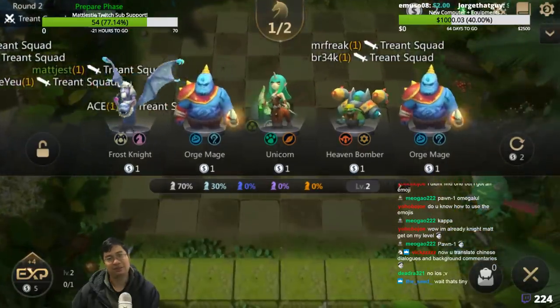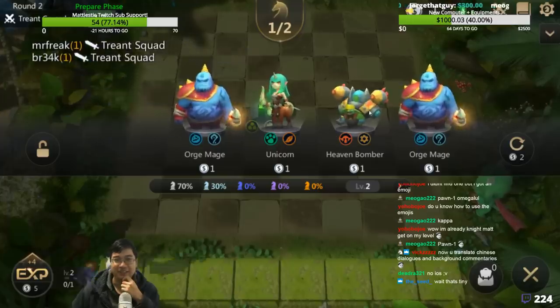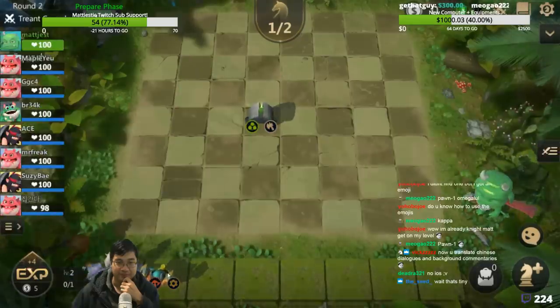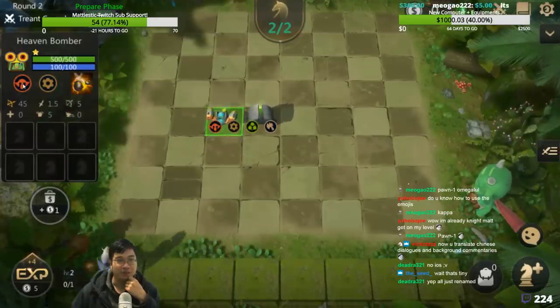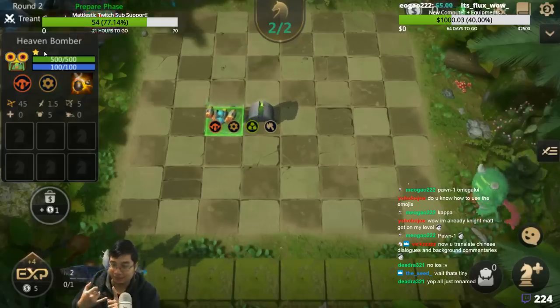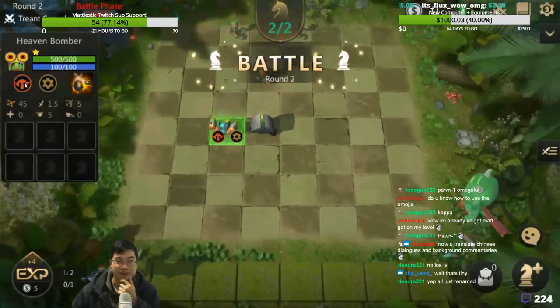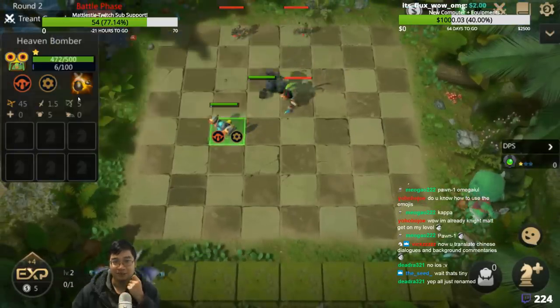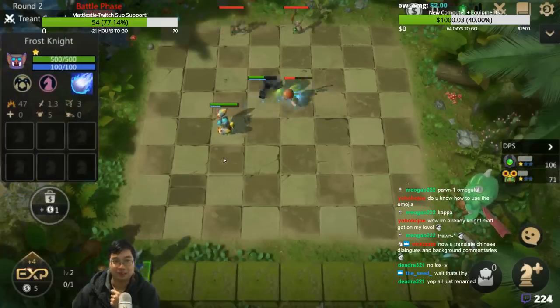Lots of our friends will be starting new so let's start with them from scratch. That's an Ogre — you don't see those often. This is not the ideal start; usually you want Goblins. Over here, this is a Heavy Bomber. I'll be using the names from Mobile Auto Chess, not Dota Auto Chess names. This is a Tinker in Dota Auto Chess. We want three Goblins at the start, or maybe Knights. This is a Force Knight, or the Bat right there.